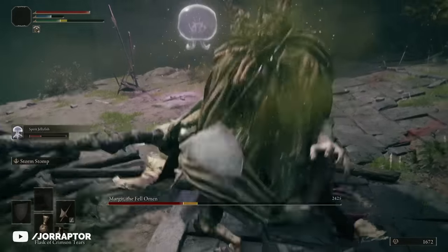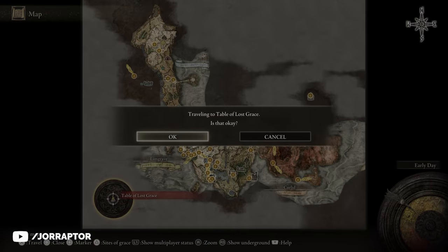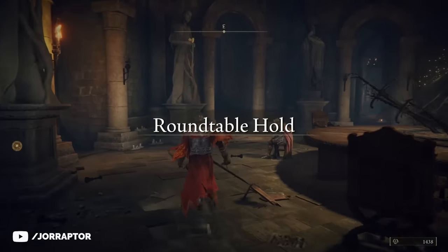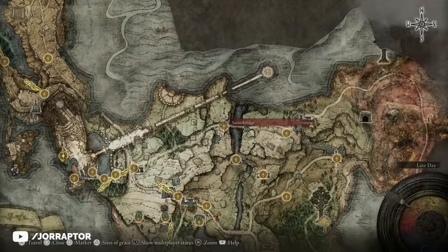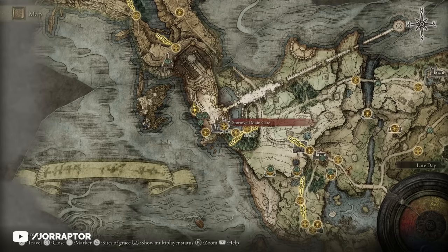There's even a way to make these spirit summons even stronger. The first thing we need to do is get access to the Round Table Hold, the hub area of the game. It's a bit unclear how you unlock this area — for me it unlocked after resting at the Saintsbridge grace point, but others have mentioned the Stormville main gate, which is located directly after Margit's boss fight.